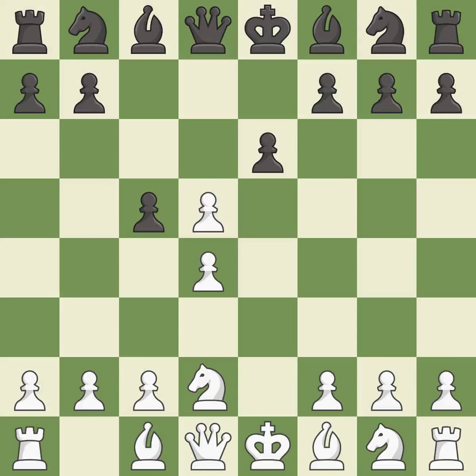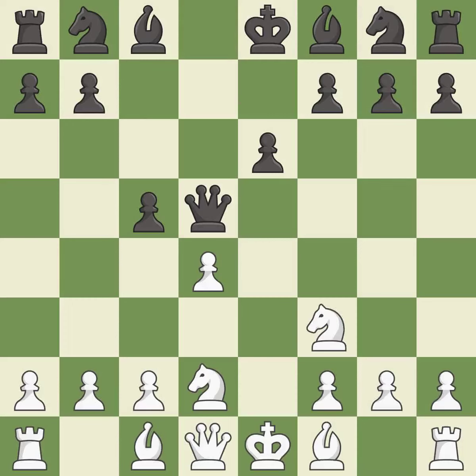exd5 opens up the center after black recaptures the d5 pawn. White plans to develop with Ngf3 and Bd3 or Bb5+. Qxd5 recaptures the pawn and develops the queen to a central square. Ngf3 develops the knight toward the center, defends the d4 pawn and controls the e5 square.